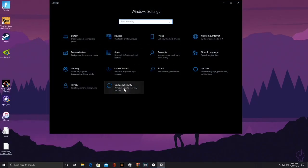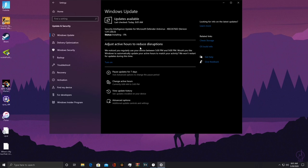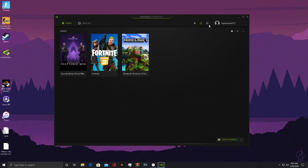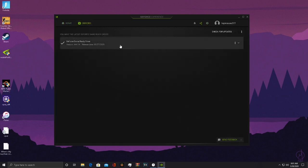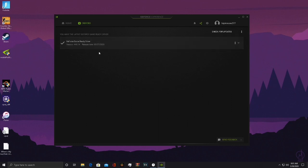Another thing you can do is check for Windows updates — you might have a security update or something available. Updates can help with FPS and game performance. Also make sure your GeForce Experience drivers are up to date; there was a new one released just a couple days ago. My FPS has been stuck at 240 with no drops since that update, so it really made a difference.